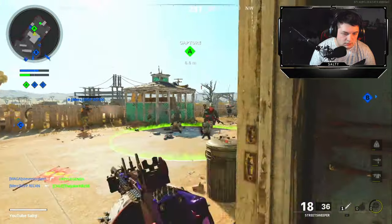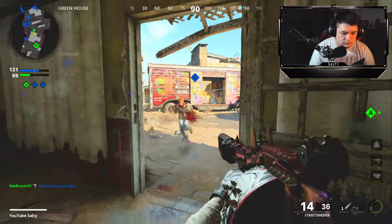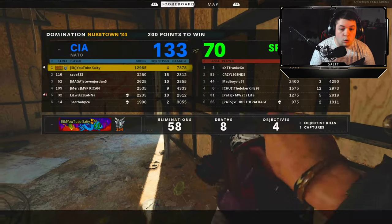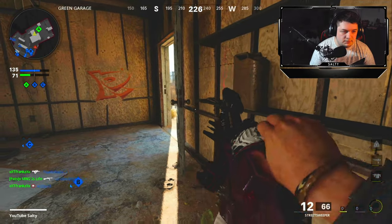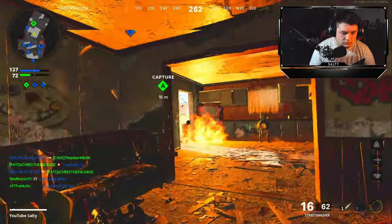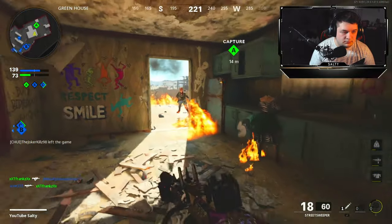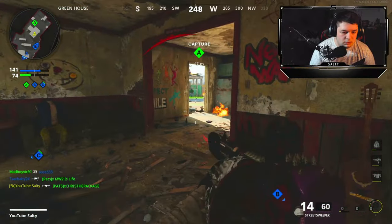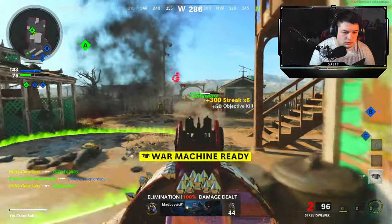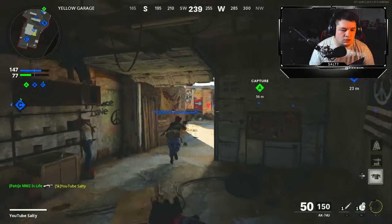They got the sentry gun in the back. Whoa — they just got the chopper gun out of a care package. They're supposed to be in a rocky spot. I'm at least in their house. Wait, is that our air patrol? I believe that's our air patrol — we got the war machine though. That was our air patrol, huge.